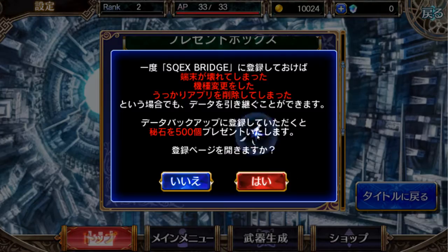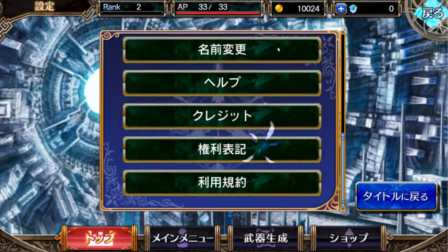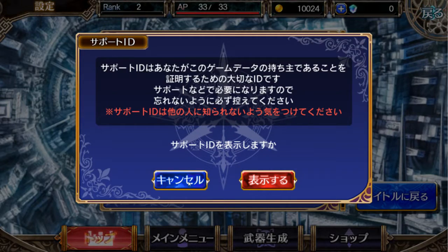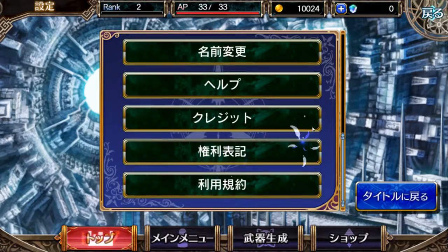An important note: the sixth option right here — if you had made a Japanese Square Enix account and you connect it to this game or log into it, you get 500 gems, which is quite a lot. So I would recommend doing this for sure. And then this ID thing is to transfer accounts to another device, and you could also do a name change.